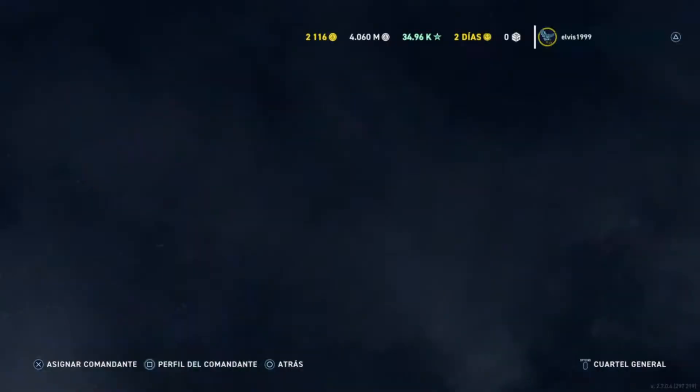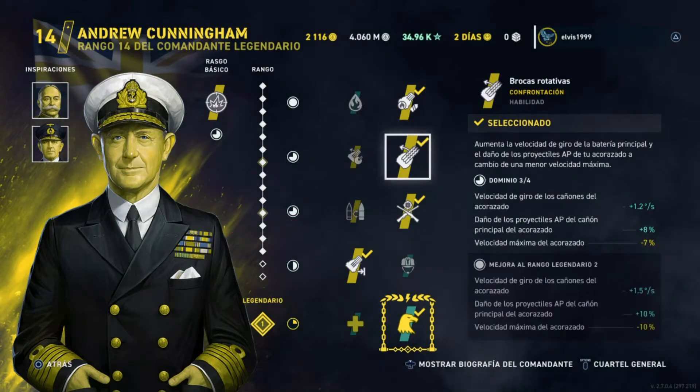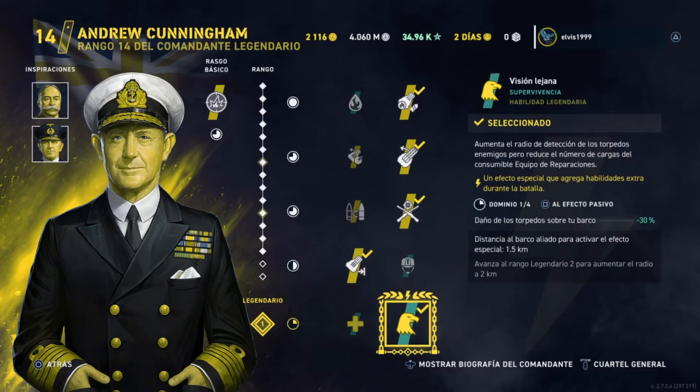In command I have placed Commander Andreu Cunigan, rank 14, with the configuration and inspiration you can see. Let's play a match and see what you think of this historical ship.